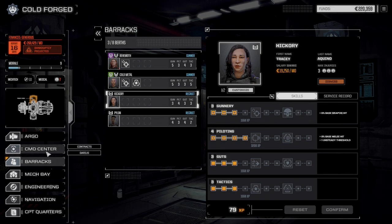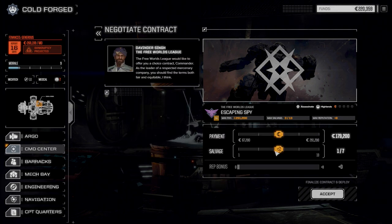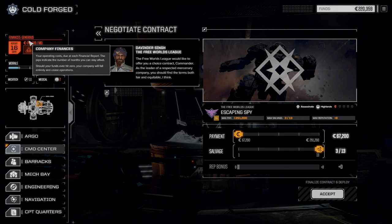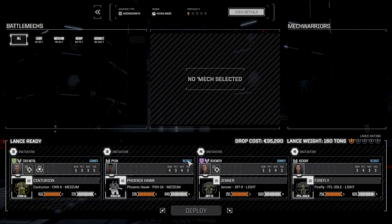Let's look at the command center. I think what we're going to do today is another escaping spy mission — I've got to redeem myself for the last one where I failed to actually get the spy. So this time we will, at least we'll try our hardest. Out of all these half skull missions, that's probably the best one to start with. Let's negotiate this, and because we're just about the halfway point of the month, we're going to go for full salvage again. We're short on finances, but if we get some good salvage we'll be able to make up for that. So let's accept this and go with the standard lance again.